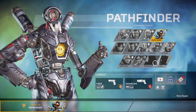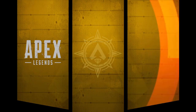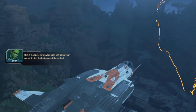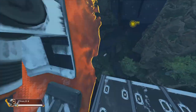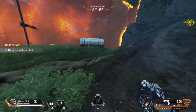Interestingly, you can't use Revenant or Loba in this mode — I wonder what that's about. Alright, this looks kind of cool already. It says watch your back and follow your marker to find the first piece of the artifact. We just follow the ping. I probably should have played Octane because yeah, there's a timer — I have to complete it in eight minutes.